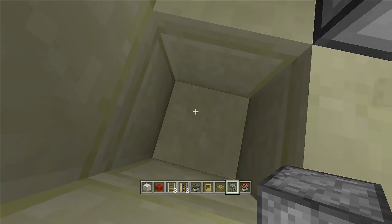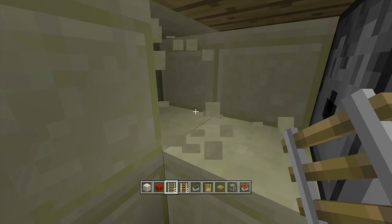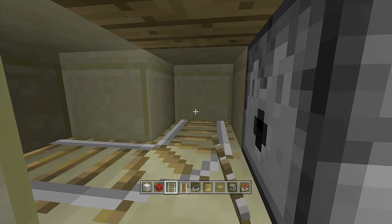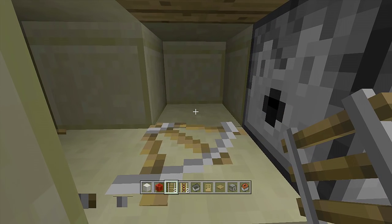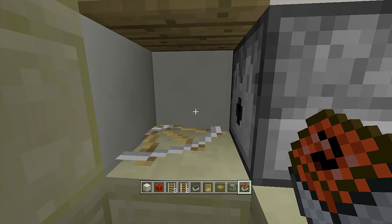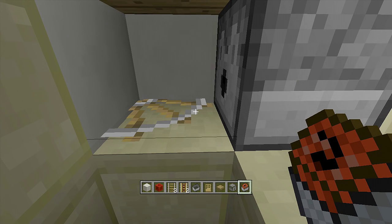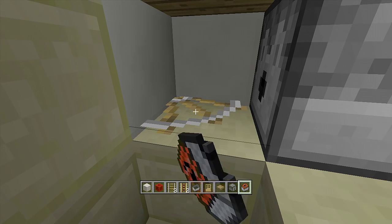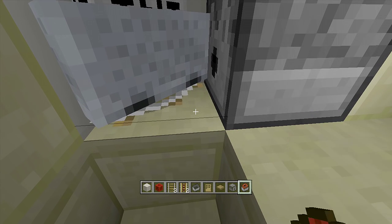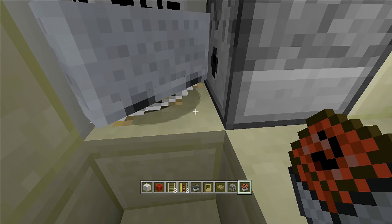Next, dig down one more block, take out our regular rails, break out this block and this block, then place all three rails going around these blocks. Break these two rails — make sure to pick them up — then place blocks back in. Now take out our mine carts with TNT. This is completely up to you — the more you add, the bigger the explosion. Add your first one, then look off the corner until you can see the hitbox of the rail, and keep adding as many as you want.